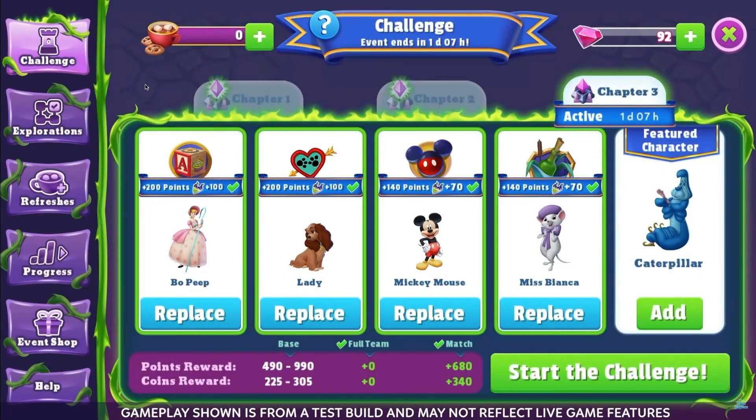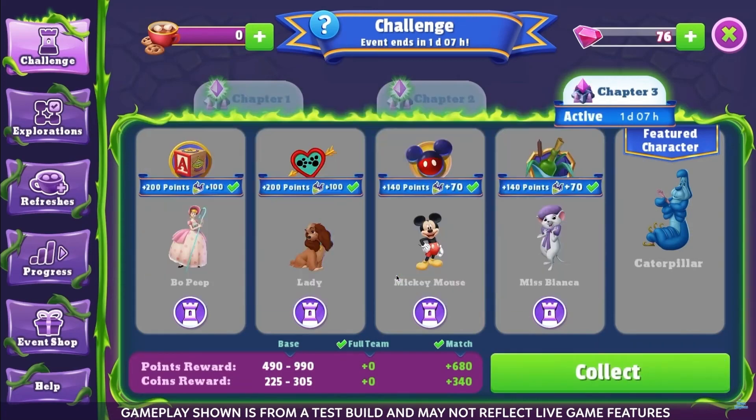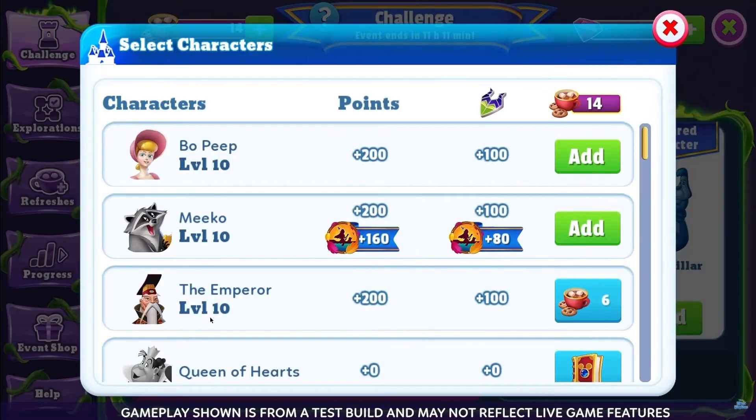Unlike the featured character, your favorite collections will change with every tower challenge run. For example, if you send out a team using characters from the Toy Story favorite collection, on your next run the favorite collection will change, giving those Toy Story characters some time to rest. You can get them back into the tower by giving them refresh tokens.